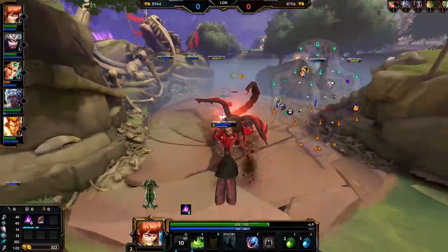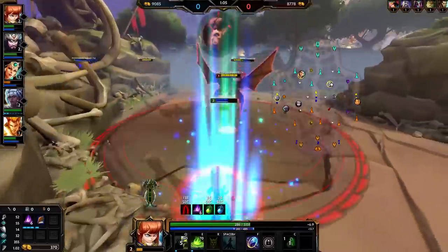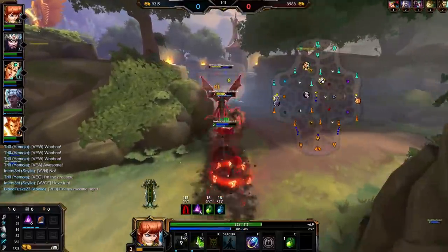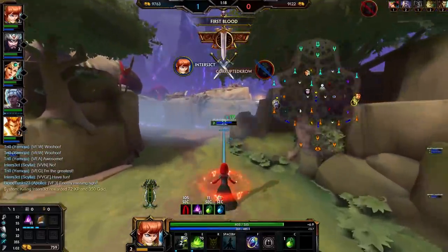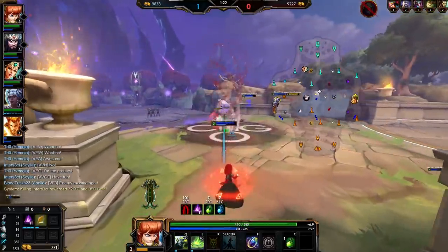So Scylla definitely scratches the mage itch for anyone looking for a traditional mage to play. She does insane burst damage in large AoEs and can definitely two-shot people with the right build. However, as a trade-off, Scylla's early-to-mid game is comparatively weak to compensate for her insane mid-to-late game damage. So if you enjoy mages and enjoy those hyper-carry style of gods that are very strong in the late game but have a weaker early game, then Scylla's probably the god for you.